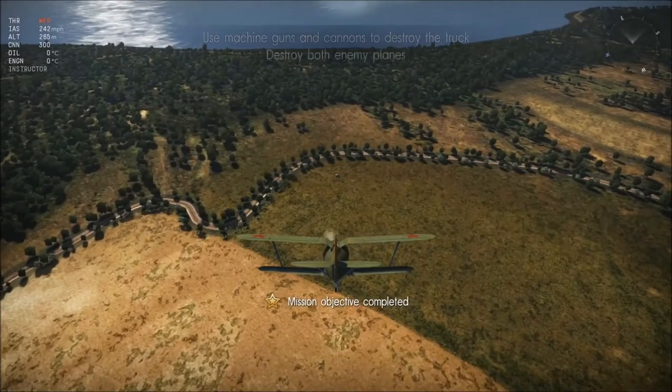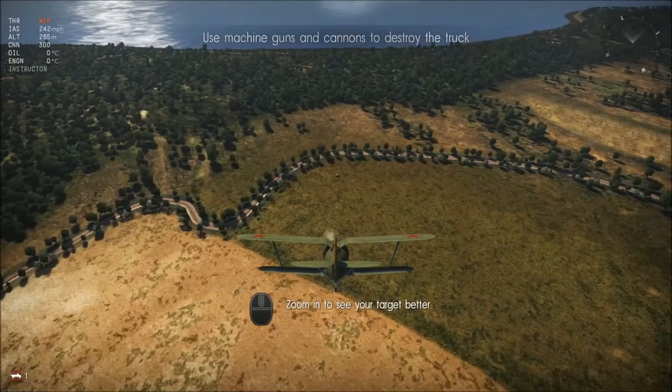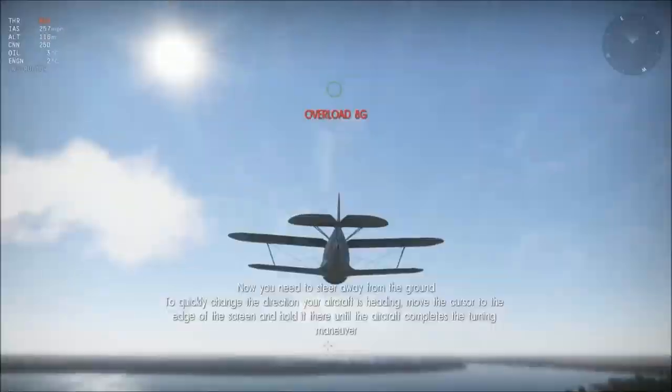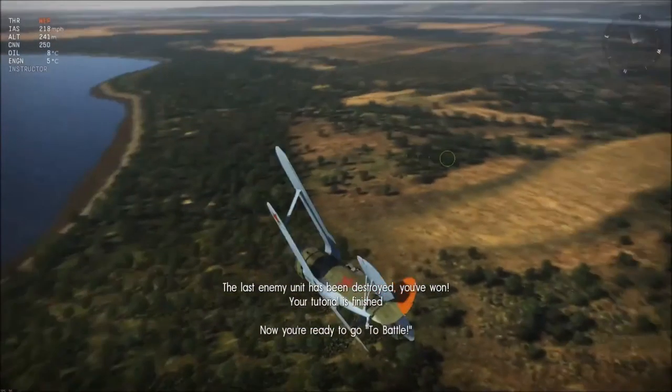You shoot it down! While fighting, you will often encounter enemy ground equipment. Zoom in — enemy ground target. Now you need to steer away. The last enemy unit is destroyed.